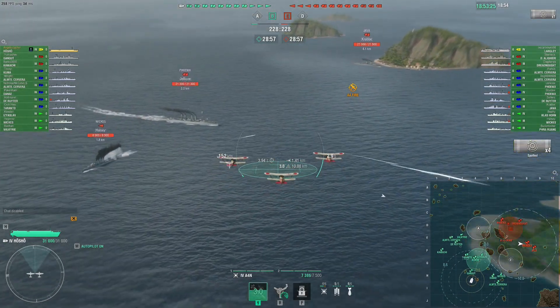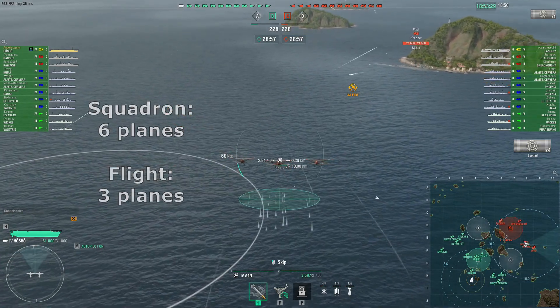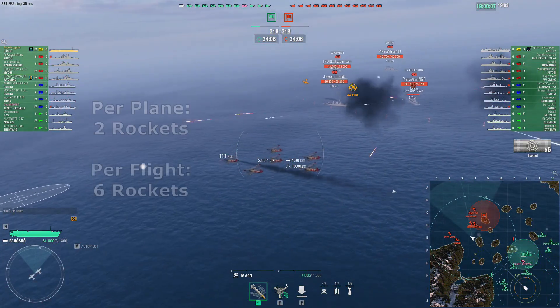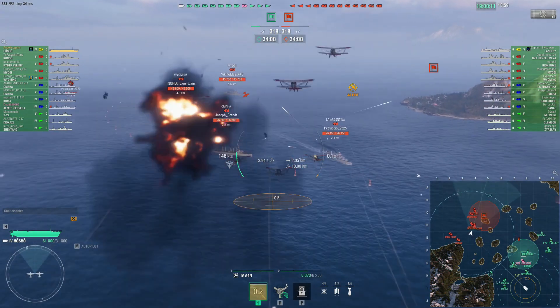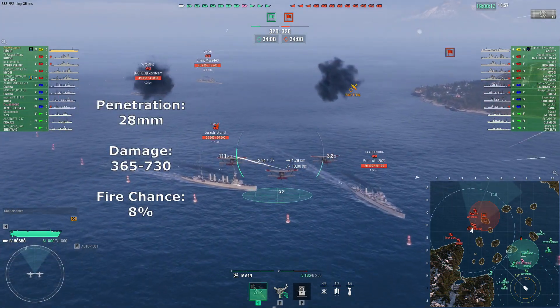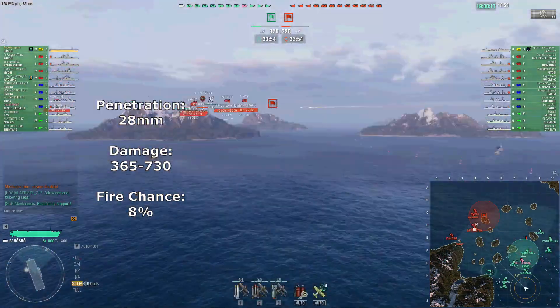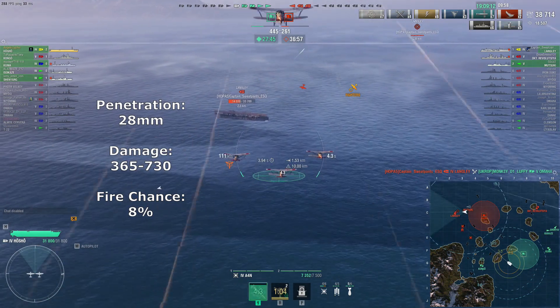Rockets. Capabilities: There are six planes in a squadron with three in an attacking flight. For consumables you have two engine cooling. There are two rockets per plane for a total of six rockets in a flight. Decent penetration of 28 millimeters. Light damage of typically 365 to 730 per rocket. Fire chance of 8% per rocket.